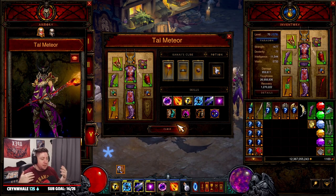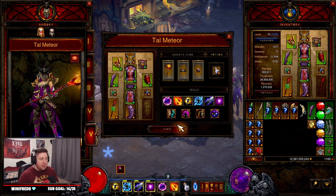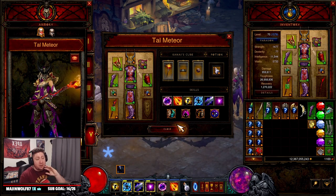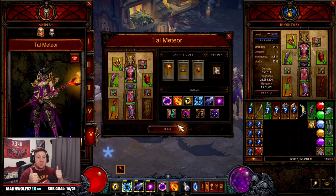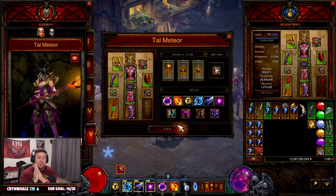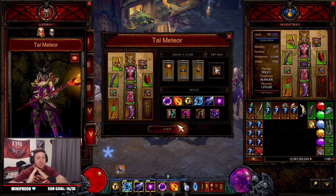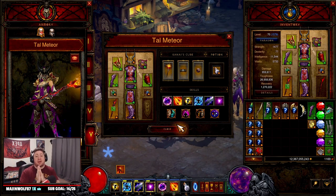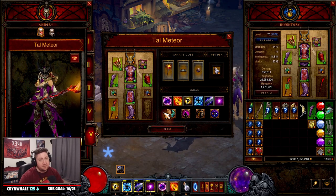Hopefully if you're playing Wizard this season, this is something you enjoy and try out just to have fun. Again, it's not the strongest build but it is super cool and very pleasing to the eye with all the meteors on screen. If you enjoyed today's video, drop a like as it helps me out. If you're new, be sure to subscribe — all the support has been fantastic. Thank you guys so much and as always, stay gaming. Catch you in the next one.